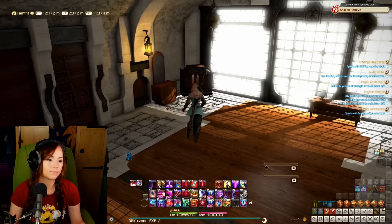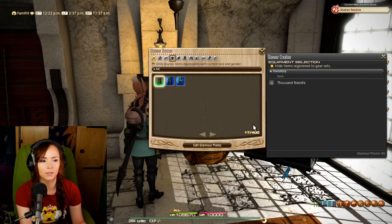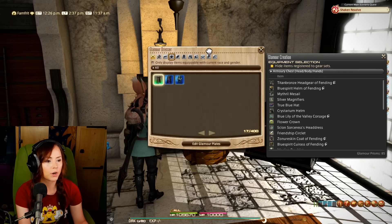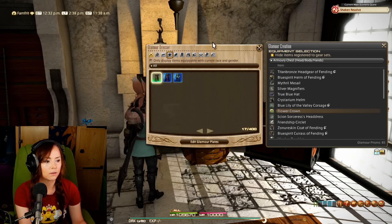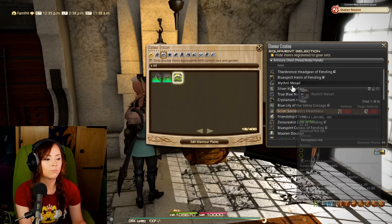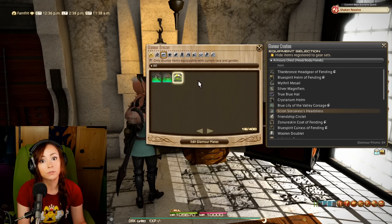Let's talk to the Innkeep, retire to the Inn room, and here you will find the Glamour dresser. Right-click on it. As you can see, I already have some items in my Glamour dresser — there are 400 slots of space here, so it's a great way to free up space from your inventory. Now here you see the Glamour creation box. This is where we're going to put stuff into the Glamour dresser for use in Glamour plates. I'm going to pick the flower crown — as you can see it's dyed lotus pink, and the dye will remain when you put it in there. However, Materia will not — Materia will be deleted if you put it into the Glamour dresser. So be mindful of that.